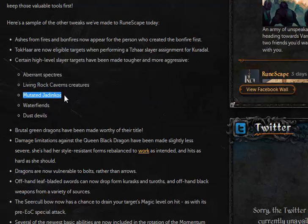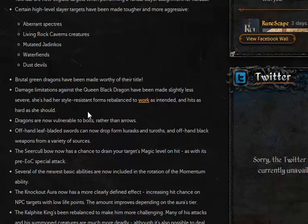This is especially good for mutated Jadinkos, which you could drop way too quickly in my opinion. Queen Black Dragon has also been reworked. I haven't been back to her since she had the glitch which basically made her drop players really easily. I'm not really sure what was going on there — once I heard about it, I just stopped going.